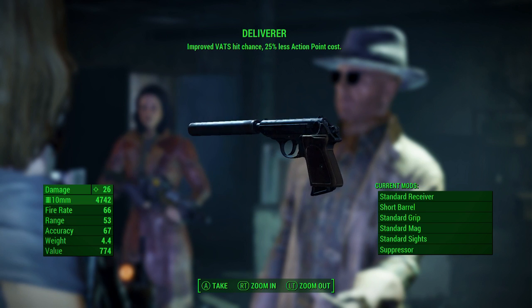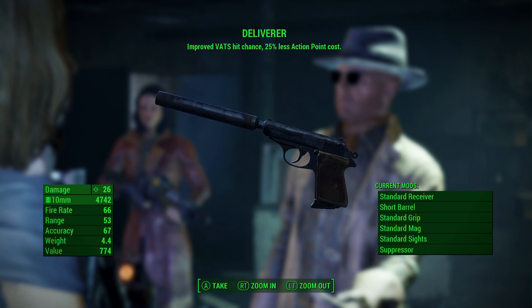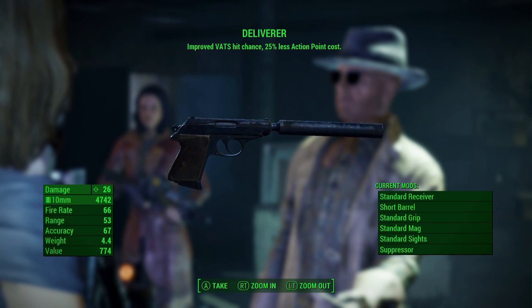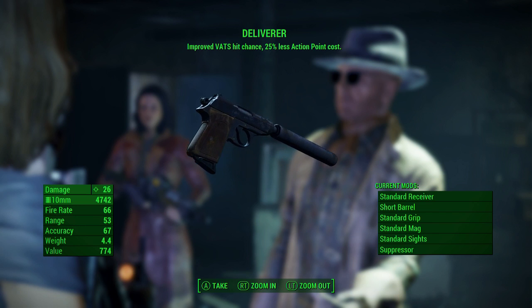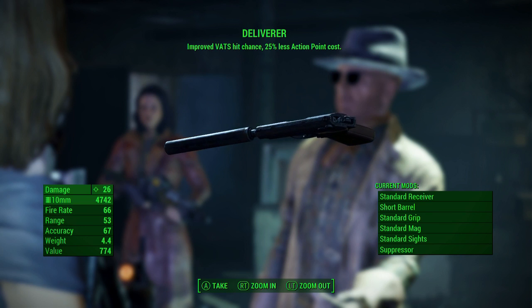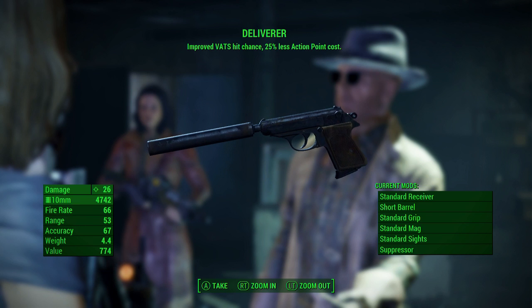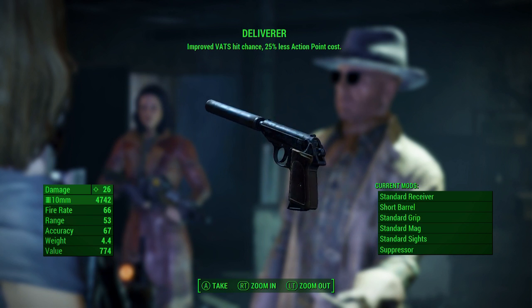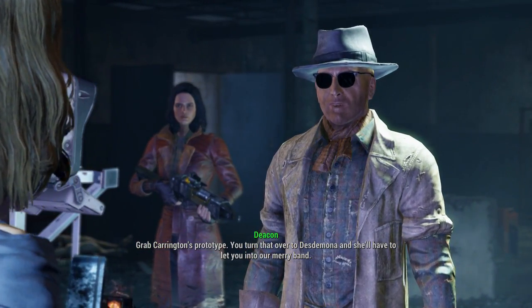You also get 32 rounds for it, but you should have plenty of 10 millimeter at this point. It improves VATS hit chance and has 25% less action point cost in VATS. I think I might actually use this - I haven't really used pistols in this game. It doesn't come with mods already installed, so you can mod it out however you want. Then you turn the Carrington prototype over to Desdemona.